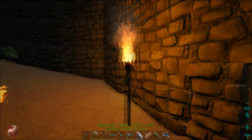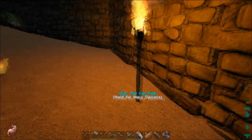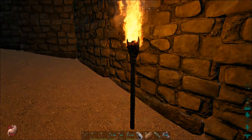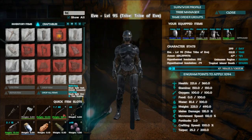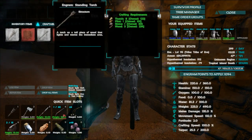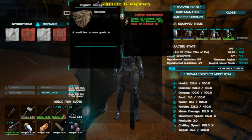The next thing that you can light up your work area with is the standing torch, which is right here. The standing torch is going to require fuel. Let's take a look at what it takes to build one. A standing torch requires eight thatch, one flint, one stone, and three wood. Also very easy to craft.